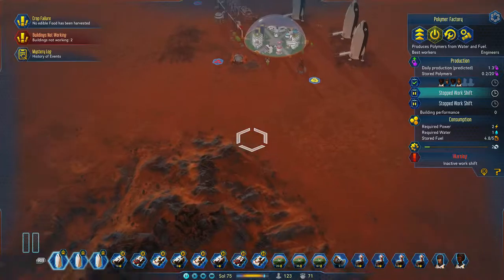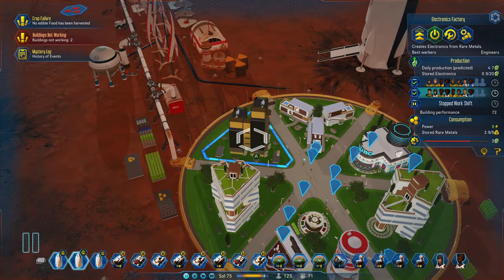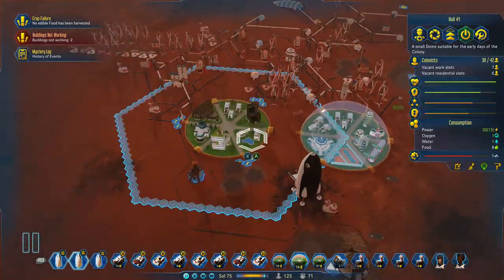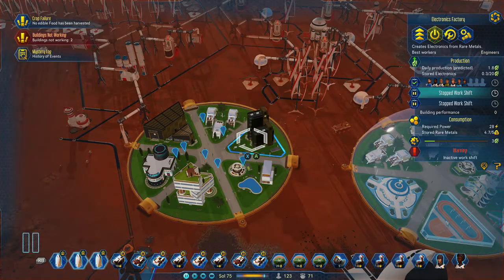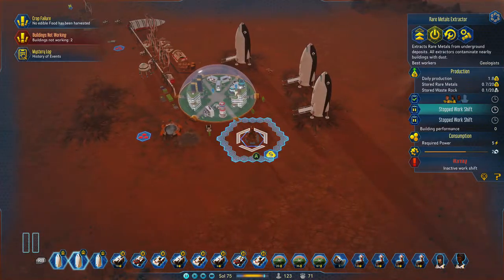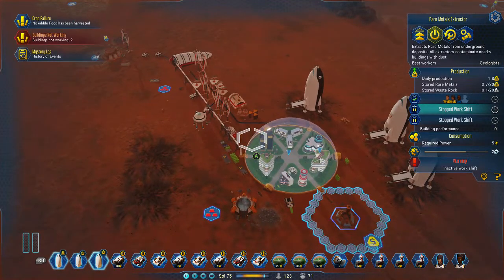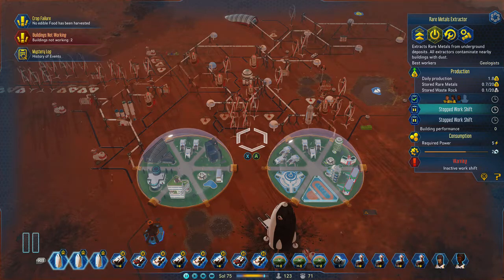Because I made the mistake of putting the two factories in the same dome, I created another dome over here with electronics. You can see that dome creates 4.7, whereas the other dome only creates 1.8 — so my factory over there is a lot more efficient. I've got a rare metals extractor there so everything can be produced from local sources.